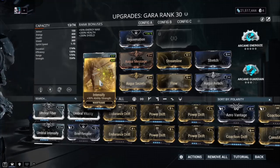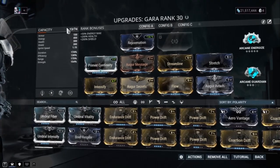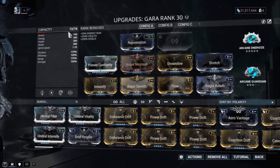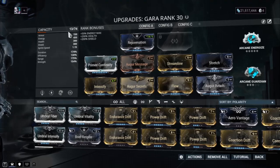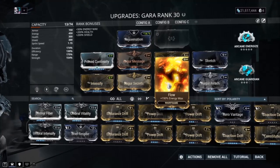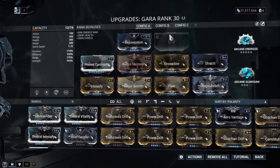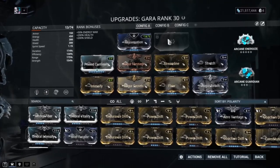The damage reduction caps at 90%, so you need those two mods to hit 90. As you can see in the top left, there's 13 remaining capacity, giving you a lot of room. If you want, you can replace Flow with Primed Flow for an even bigger energy pool. You can also take advantage of these extra slots with additional mods.